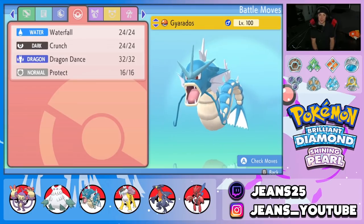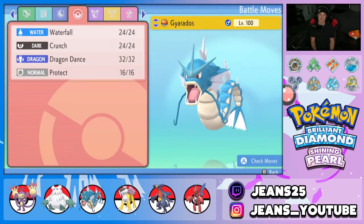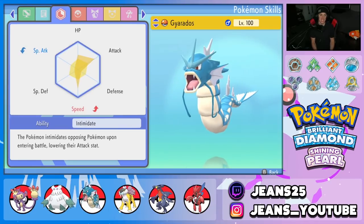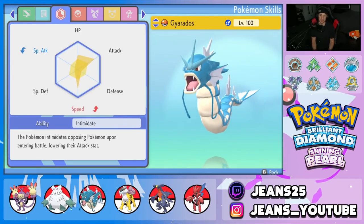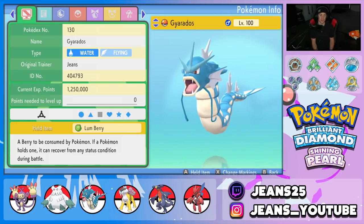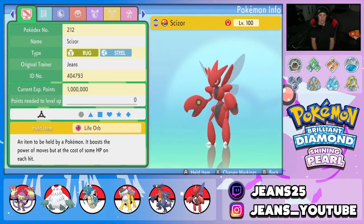Next Pokemon on the squad is our Intimidate user Gyarados, with Waterfall, Crunch, Dragon Dance to set up, and Protect. EVs are a little in Speed, a little in Attack, and a little in HP for a nice all-around bulk spread. Jolly nature, Intimidate ability, and it's holding the Lum Berry so we can't get burned or inflicted with any status conditions.